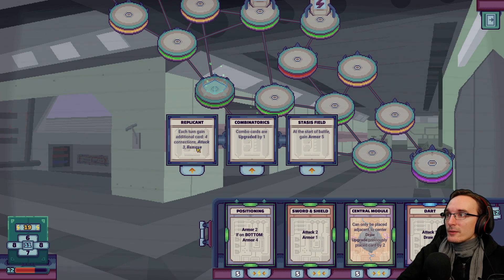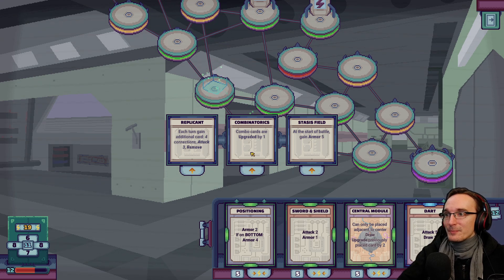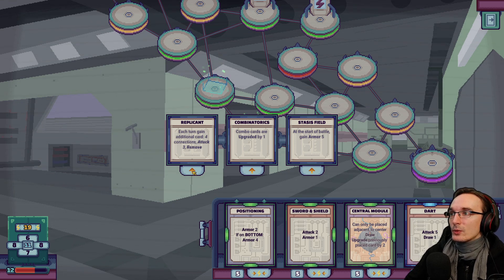Alright, what do we have here? Elite boost, I suppose. Replicant — each turn gain additional card, four connections, attack three, remove. What is remove? I wish I knew. Combinatorics — combo cards are upgraded by one. What are combo cards? I wish they had told me about the different card types. Stasis field — at the start of the battle, gain armor five. I guess one way to find out is to just pick it — so we pick the replicant.